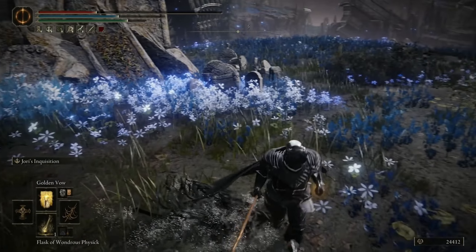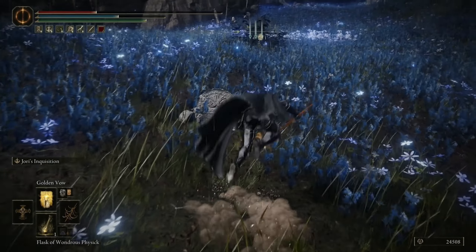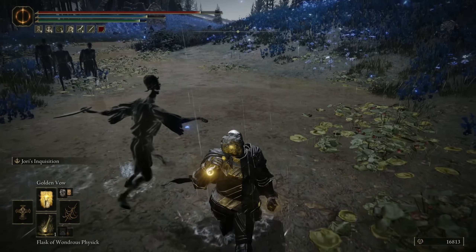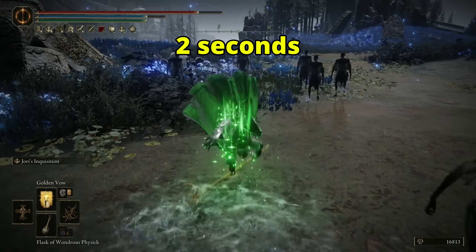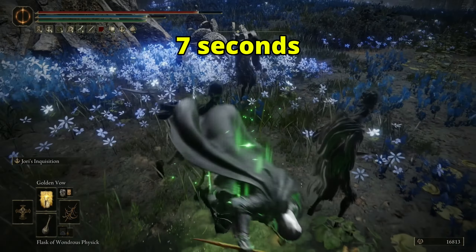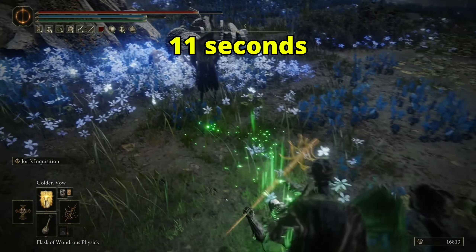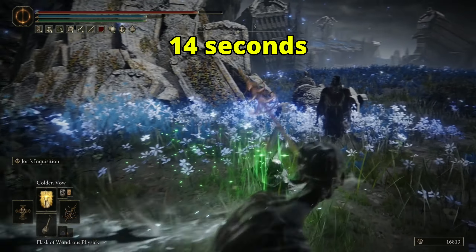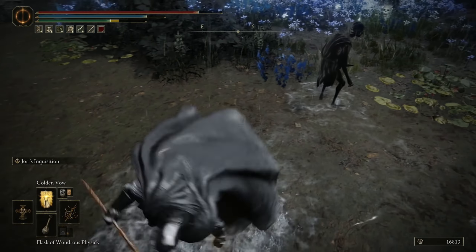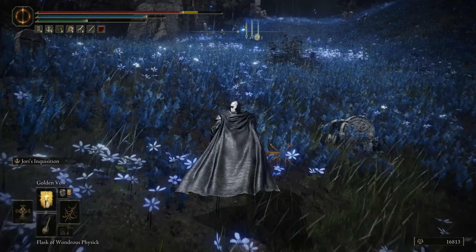When you leave combat again you can see that rolling outside of combat doesn't consume stamina. Let's check the duration — we're going to roll. Basically it's 15 seconds long. After that you can see my rolls start consuming stamina again.